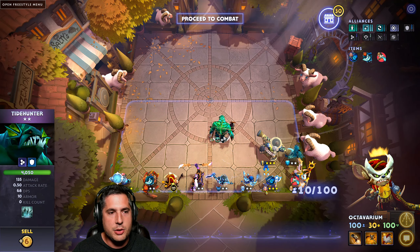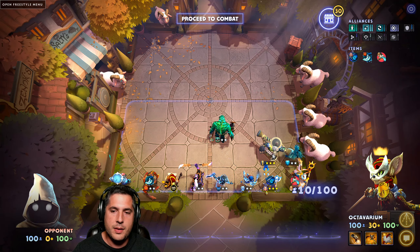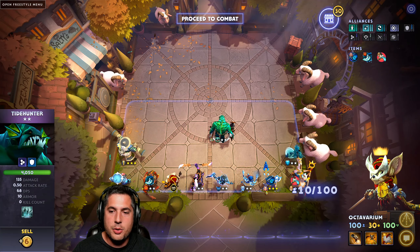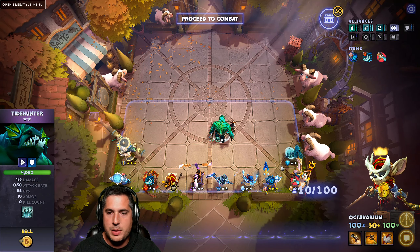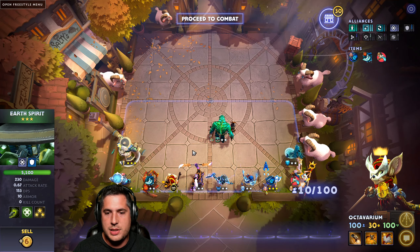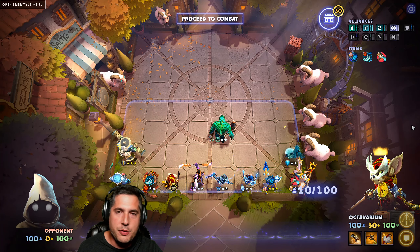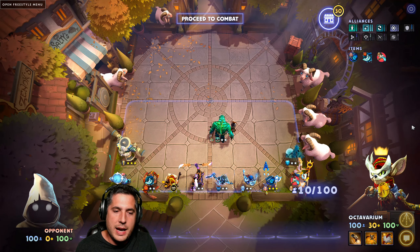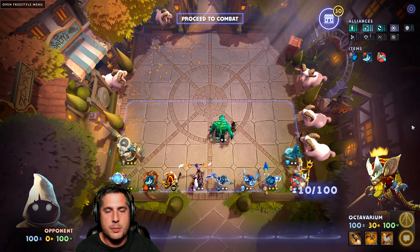Ideally, you want to get a Refresh Orb for Tide Hunter if you can. At level 10, you add the Tide Hunter in — he helps crowd control. You get a stun from Tide, a stun from Eno, and then silences and other disables. The Chain Frost does work as well. Overall, an absolutely fantastic build, one that has been rejuvenated thanks to the new 3-star effect from Storm Spirit.